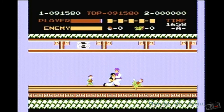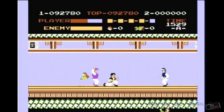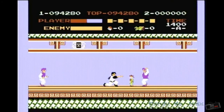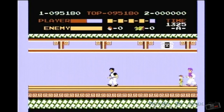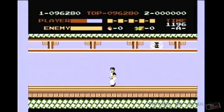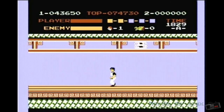Comme vous le constatez, avec un peu de pratique, Kung Fu n'est pas aussi dur qu'il en a l'air. Ce sentiment est aidé par la très faible durée de vie du jeu, qui tourne autour de 10 minutes. Après avoir secouru Sylvia des griffes de Mr. X, le jeu recommence au premier étage de l'immeuble et continue sans arrêt jusqu'à la mort inévitable de Thomas. Il faut spécifier que deux modes de jeu sont disponibles, soit le mode A ou B, la seule différence étant une difficulté plus importante dans le mode B. Il est aussi possible de jouer à deux joueurs, mais uniquement tour par tour entre chaque mort.